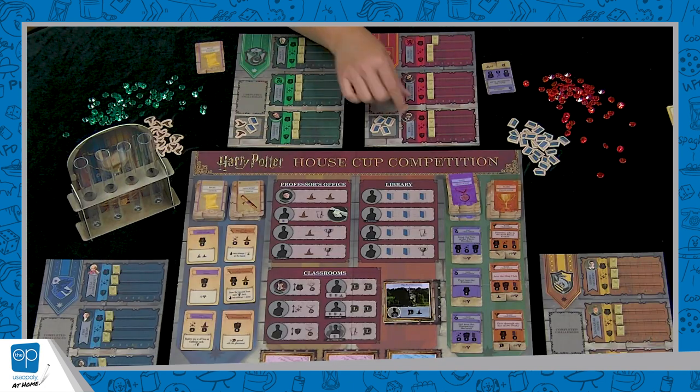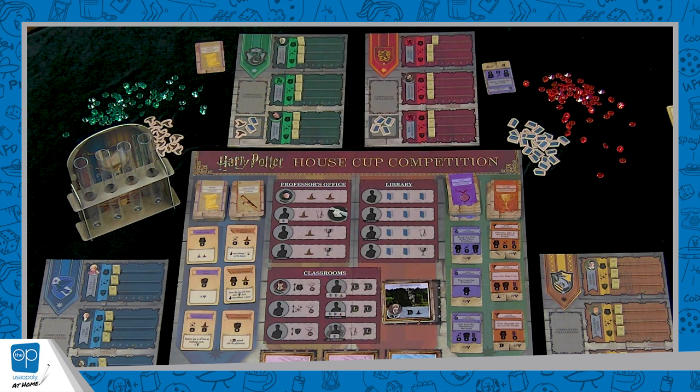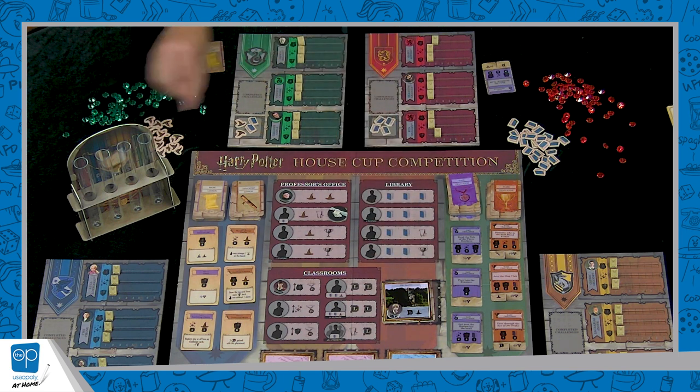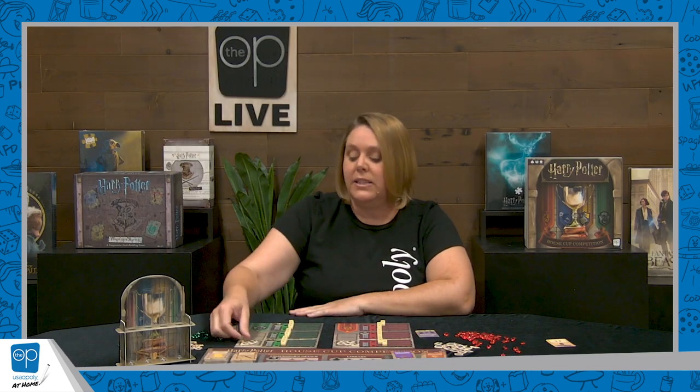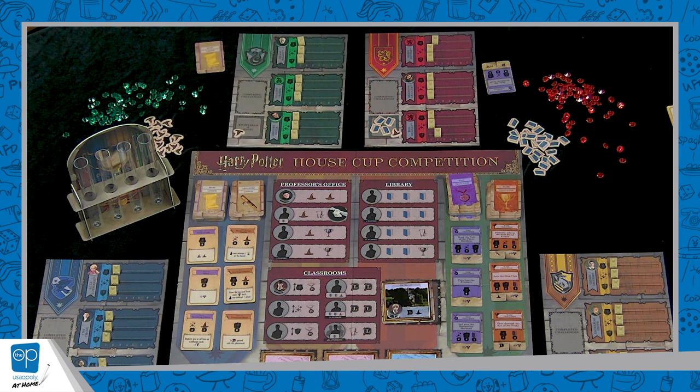Next, let's send Ron out. He's going to come over to the Burrow — makes sense, it's his house. He's going to get a level in any subject he chooses: Defense Against the Dark Arts, and one magic token. Now, using the magic we got with Crabbe — one magic and both knowledge tokens — it's going to allow somebody else to go to this spot.